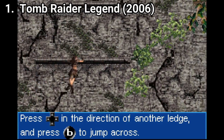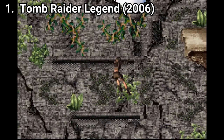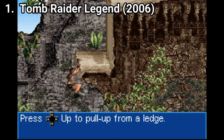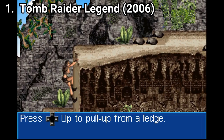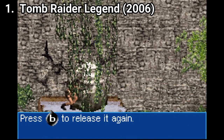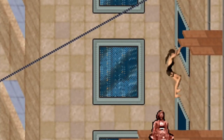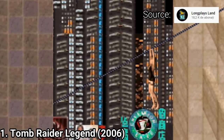Tomb Raider Legend is a job well done. The game is 2D, but you get the full experience of a Tomb Raider game, just translated into 2D instead of 3D. While solving puzzles and platforming around, Lara can't use her acrobatics like she would in the 3D game, but it's still fascinating how close the translation to 2D feels.